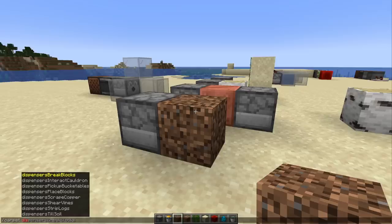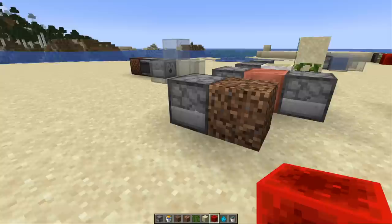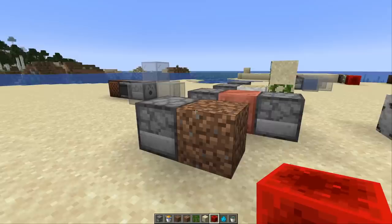There are also a couple more dispenser features we have in Quick Carpet mod. There's dispenser-break-blocks and dispenser-place-blocks — I think placing blocks is a bit controversial, but I'd be in favor at least of the place-blocks feature especially if we get more block entities. I'll save that for another video. But there's also scrape copper, shear vines, strip blocks, and till soil — those would just be some really convenient features. For example, using the hoe over and over to make farmland: you could have a flying machine do that for you, turning dirt into farmland on a really large scale. You could also make some fast elevators with that.